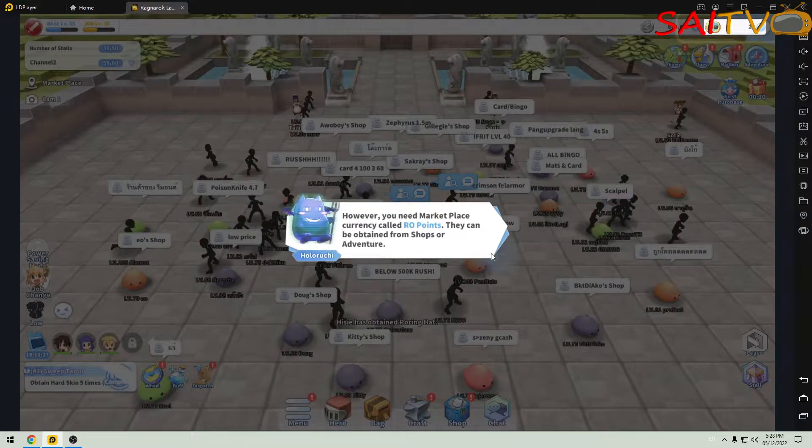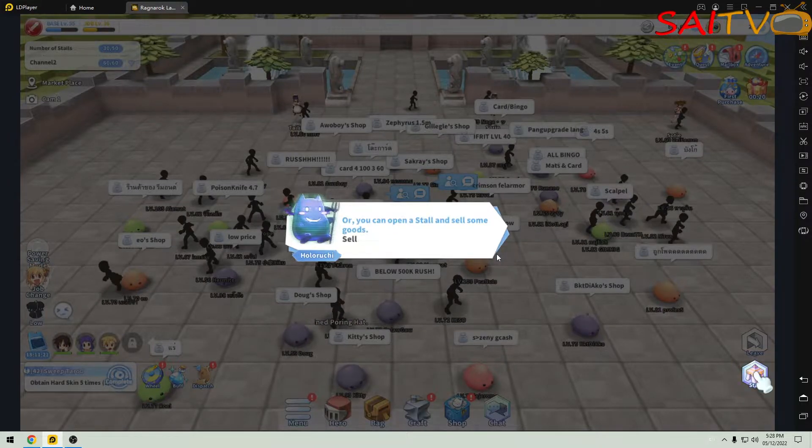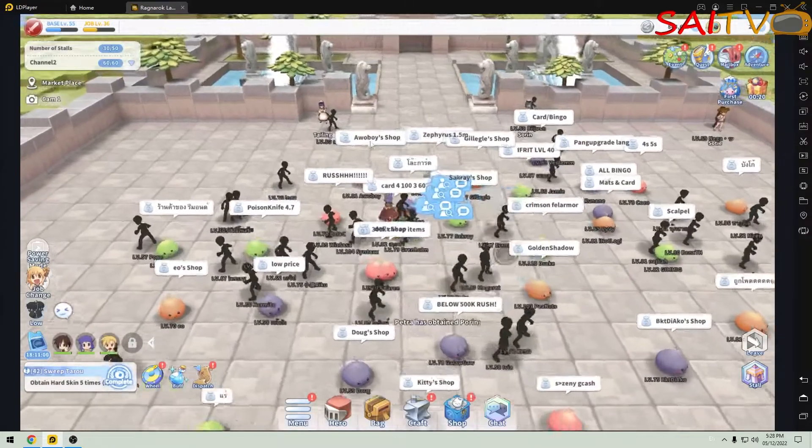By using your RO points you can buy from any stall you want, if you have an appropriate amount of zeni and RO points. You can also start your own stall.